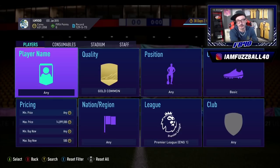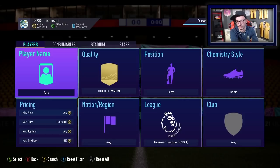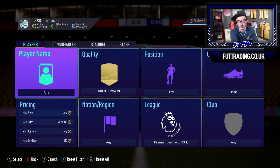Checking on Futbin now — FIFA 21 leagues. There are 256 gold cards in the Premier League. Looking at gold rares specifically, there are about six pages on Futbin up to around 82-rated for the Premier League. So you can literally go and stick your coins in there — buy one of each. I'd probably avoid goalkeepers but you don't have to.